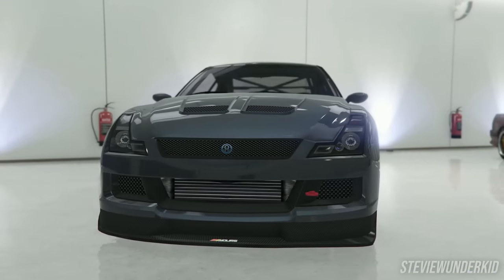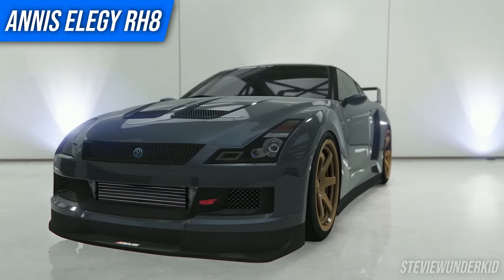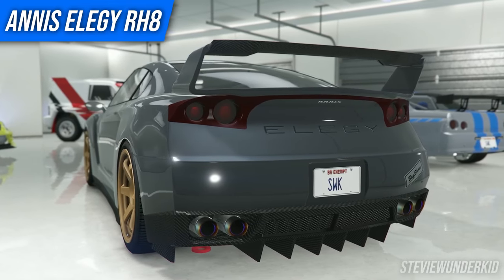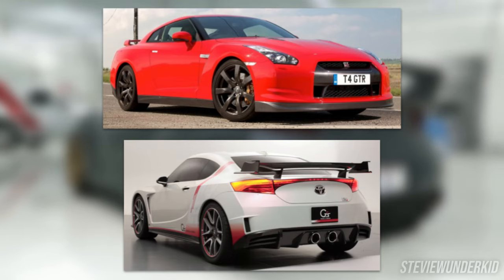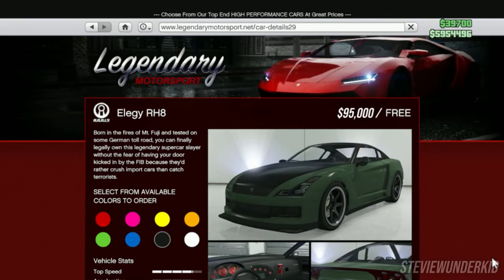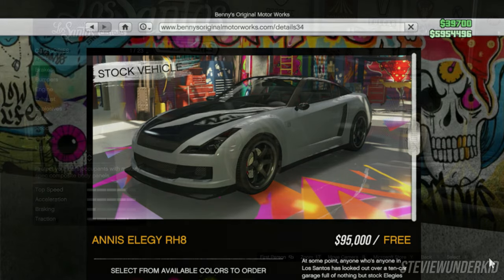Very closely related to the Annis LG Retro Custom is the OG Annis LG RH8. Although this car has definitely been overshadowed by the LG Retro, it was still worth mentioning because this car still holds its own after being in the game for over a decade. The LG RH8 is pretty unique in terms of styling, being mainly based off of a Nissan R35 GTR but also having styling cues from some other cool Toyota concept cars. For new players, the LG RH8 is one of the best budget cars in GTA 5, costing only $95,000 — or completely free if you've got your Social Club account linked.